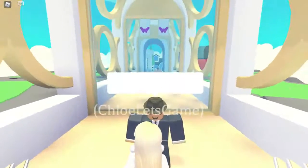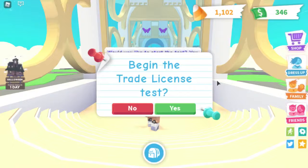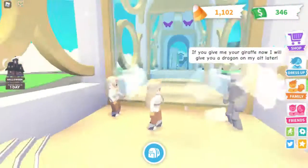Okay, now we can enter. I think this is the test — and it is! Now let's take this test. There's Agent Alex. 'Hello Agent Alex, would you like to start your test? You can retake it as many times as you need.' Okay, so we're gonna begin — let's click yes.